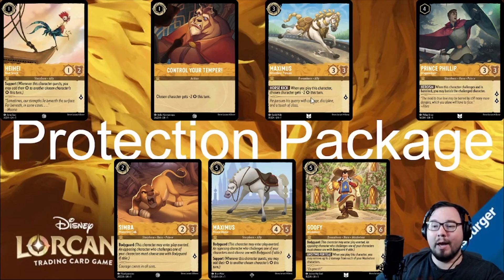Next up, we have Prince Phillip, who is the closest thing to removal that Amber possesses. When he challenges something and is banished, the other character is banished alongside him. So he protects your characters by valiantly charging into a scary opponent — like, say, a Maleficent Dragon — and sacrificing himself to remove the threat to your other characters. Because of how slow he is and his inkless status, he hasn't seen much play yet, but that may change.